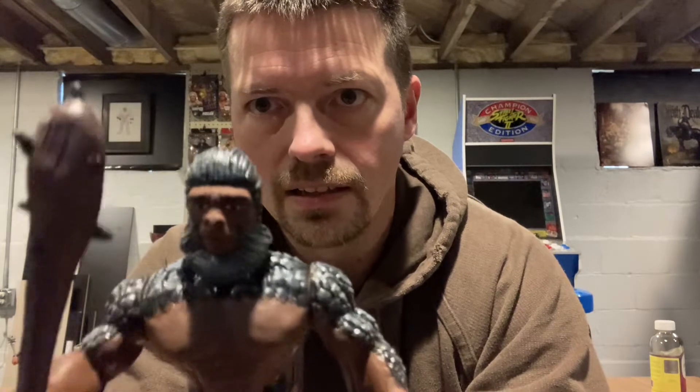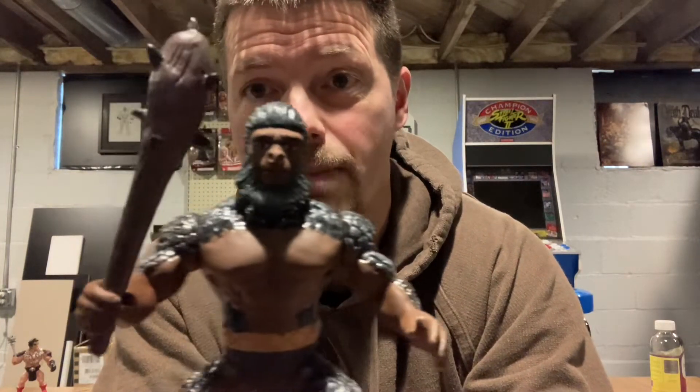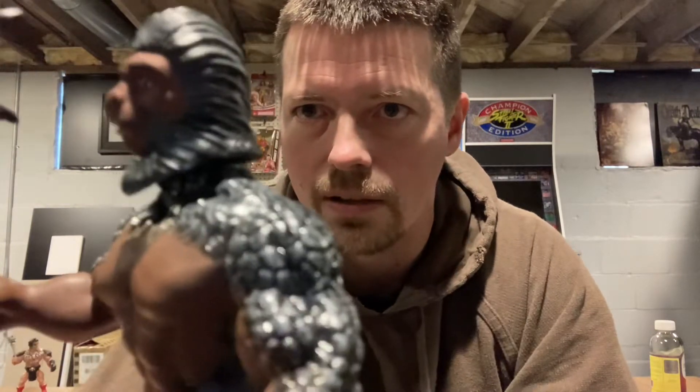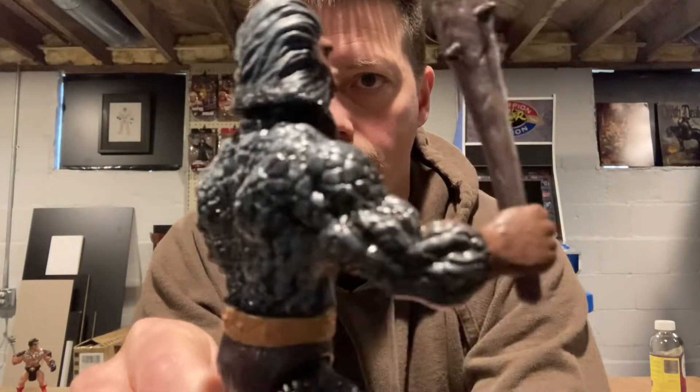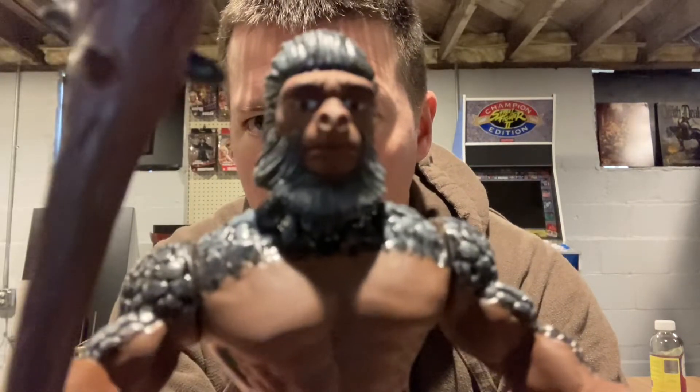To get that white-and-black effect, you do a base coat, water your paint down slightly so it gets into all the cracks, and go over it a few coats. Then you do dry brushing — use a floppy brush, put a tiny bit of paint on it, wipe most of it off, and brush across the figure. It only catches the raised parts and doesn't get down into the cracks. I can do future custom tutorial videos on painting techniques.